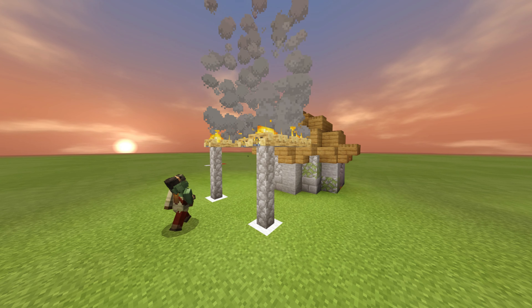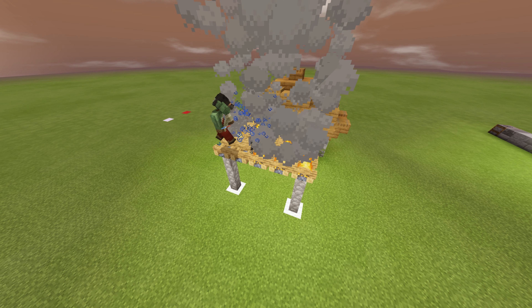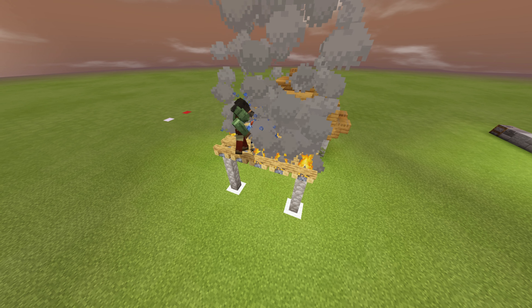Grab a splash water bottle or water bucket and extinguish the campfire. After you've done this, you should have something like this — this means you've continued to do this correctly.